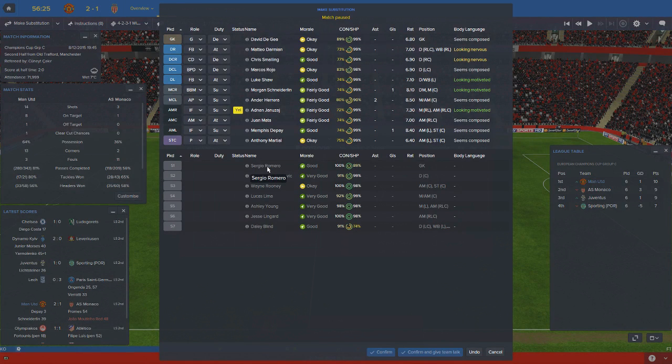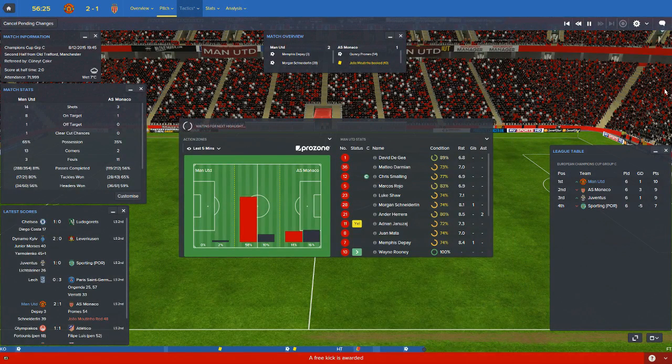I'm going to make the first change of this game - I'm going to bring on Wayne Rooney for Martial. Martial hasn't had the best of games; he's the only player on the pitch with an average rating below 6.9, which is just slightly above the average default rating. We'll just stick to that one change for now and hopefully we can see this game out.